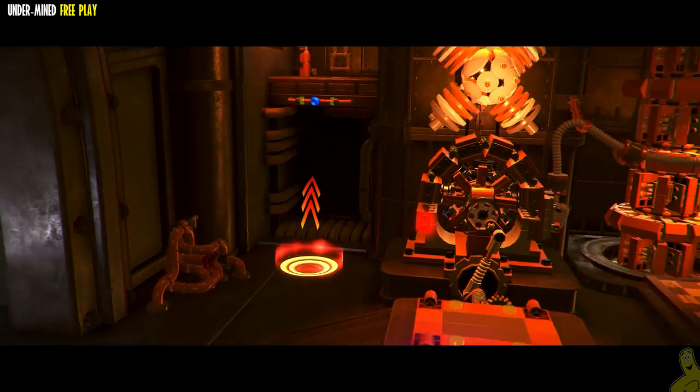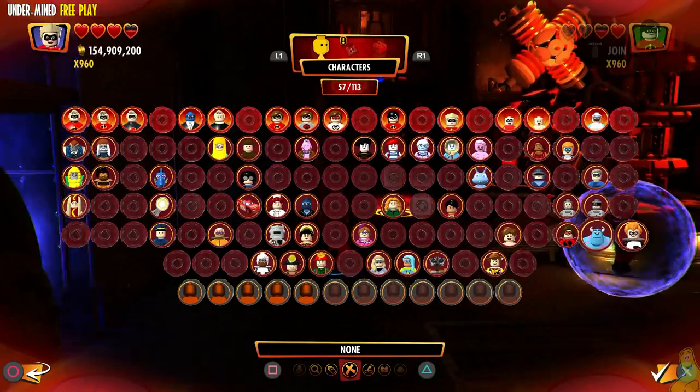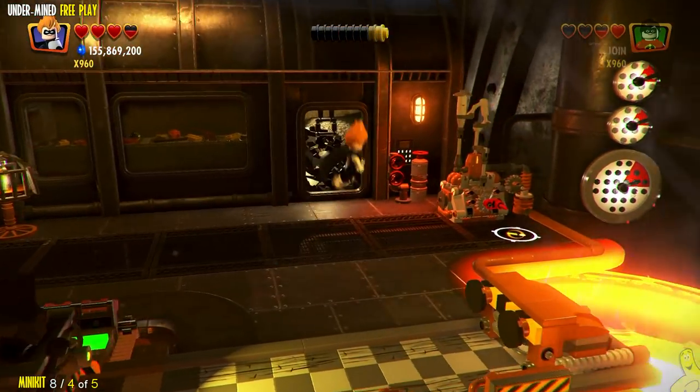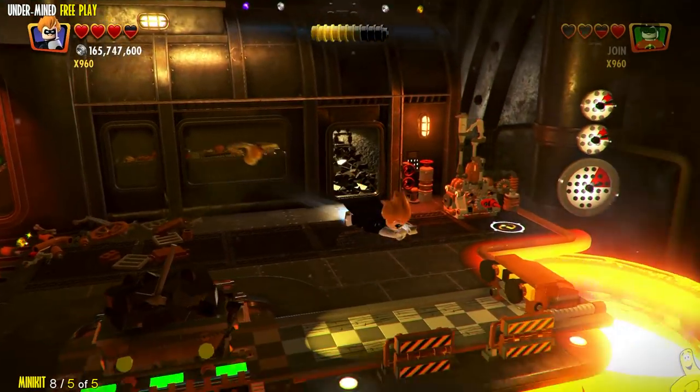It gives us the indication to throw somebody up with Mr. Incredible, but we have a character that can fly so we just fly up there. I already came up here and took out all the bad guys. Here's the birdcage — slam it, save the old birdie.